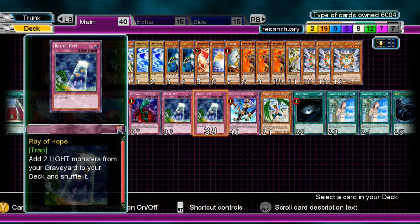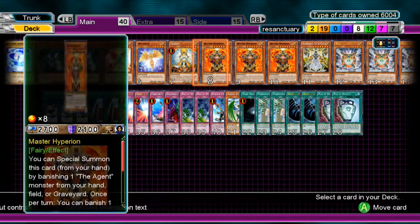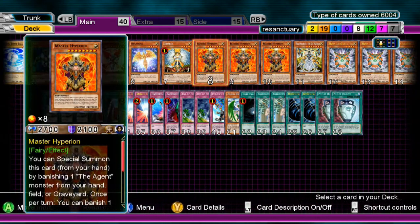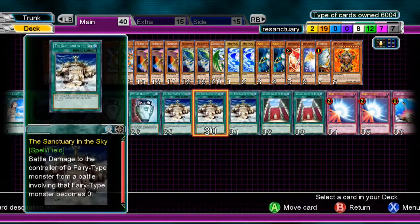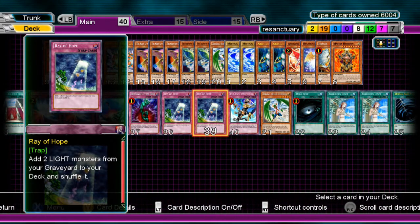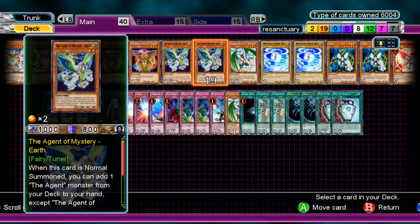Two Raye of Hope — there's Beckoning of Light, but I kind of like this one. At first I thought it said you can add two Lights to your hand, and I was like, oh that's pretty good. Then I realized it said return to the deck and shuffle. But then I realized that even if your Hyperion gets sent to the grave, you can use Ray of Hope to return it back to the deck, then summon out Agent of Mystery, search Sanctuary in the Sky, and add Hyperion to your hand anyway. This deck has a lot of search power, so you don't really go minus from adding Lights back to your deck.